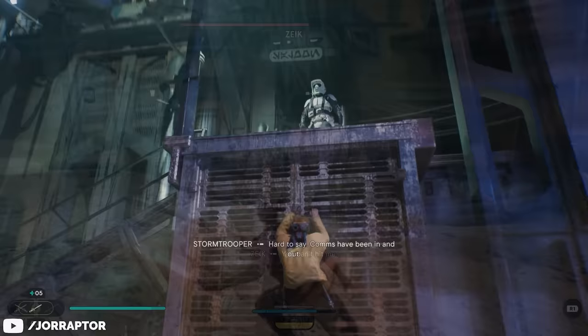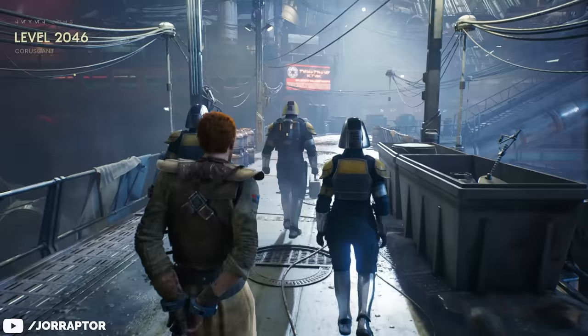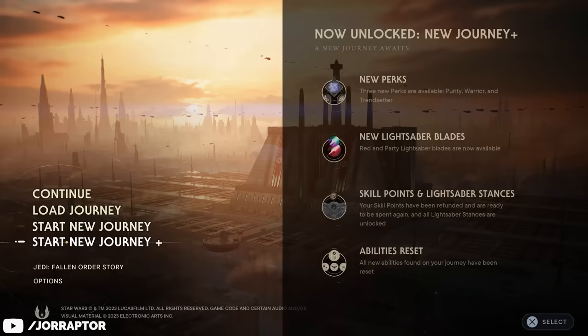Let's start with the big one: New Game Plus. We had to wait six months to see this feature added to Fallen Order, but we have it immediately at the launch of Survivor, and it's more fleshed out as well. You unlock it after finishing the main story, and then by going to the menu you will see the New Journey Plus option and what it adds and changes.